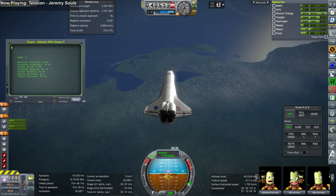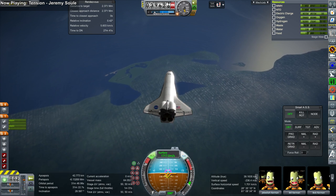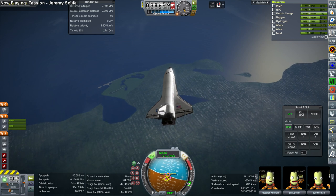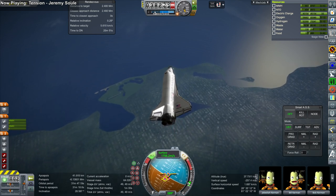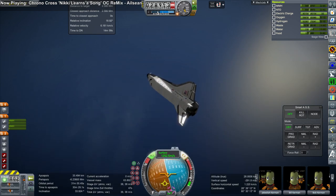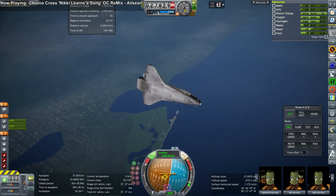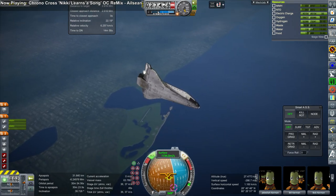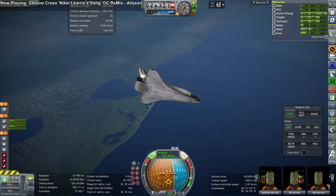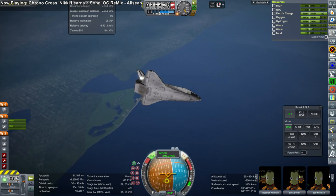Previously I had done all my shuttle missions for my International Space Station attempted construction — I didn't get very far — with the CSS shuttle in 1.1.3. So it's been a while since I've had a functional shuttle. The KOS script is obviously doing better at aiming for Cape Canaveral, though with an empty payload bay it overshoots by a little bit. The nice thing about using KOS is that it's going to be consistent.